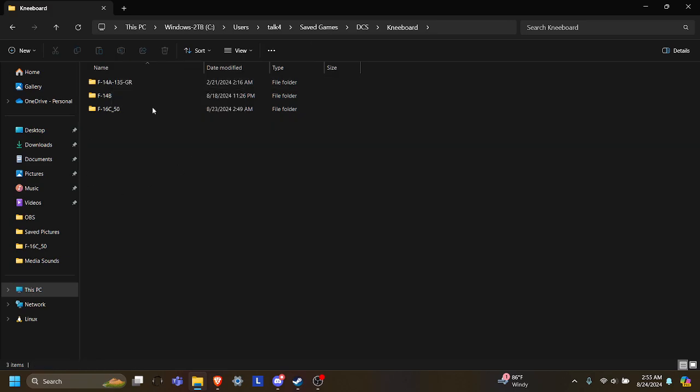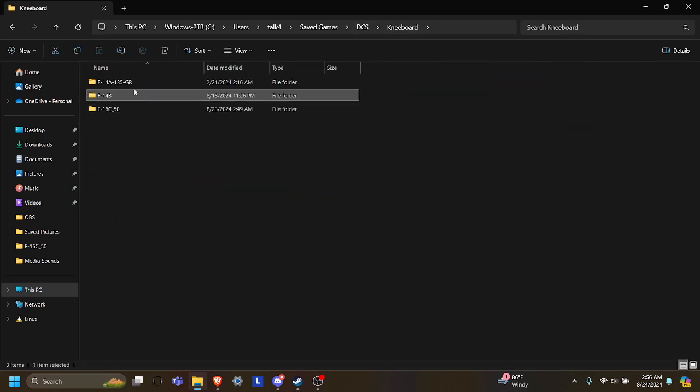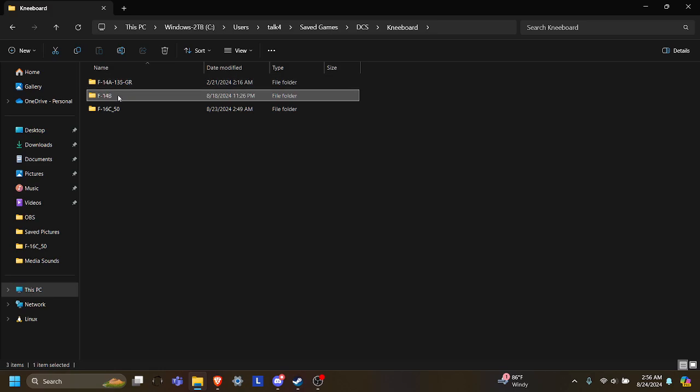I have another demonstration where I have an F-14A and an F-14B. These are considered two different aircraft — the B, I have my kneeboard there, and the A, I have my kneeboard here. If I only had one of these folders, then it would only display in that aircraft. If I only had the B folder, it wouldn't display in the A. That happens with a couple of aircraft, but it's mainly the F-14. If you have any questions, feel free to leave it in the comments or ask us on the Discord. Good luck!